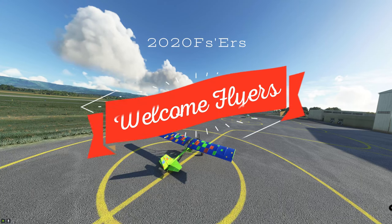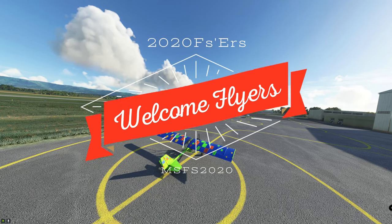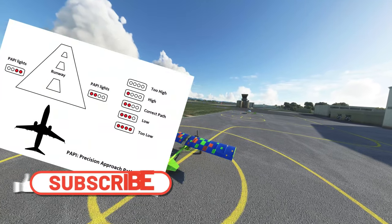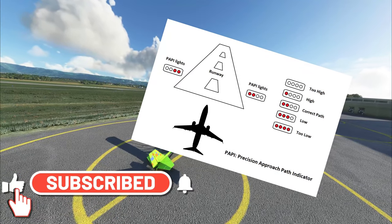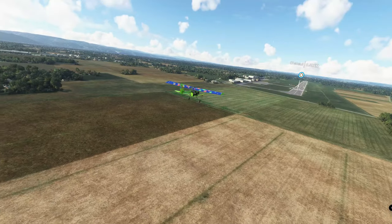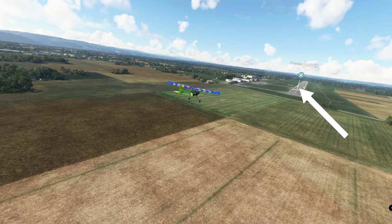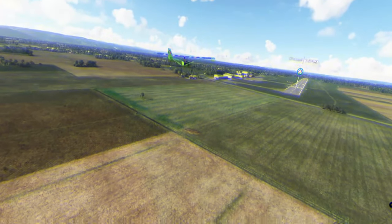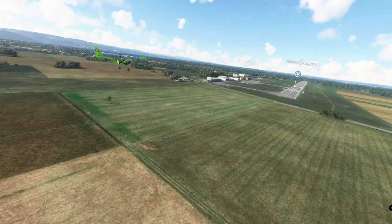Hello everyone and welcome back to another episode right here on 2020 Flight Simmers! Today's episode we're going to be going over those four little lights right next to the runway when you're inbound on your approach. So if you want to know how to use those PAPI lights to get a perfect VFR approach, then stay tuned right here on 2020 Flight Simmers!